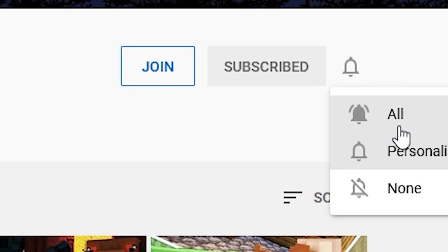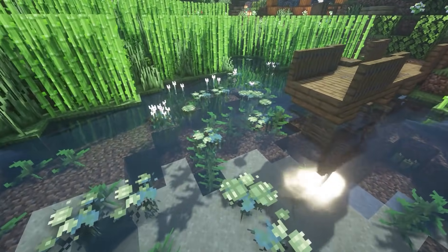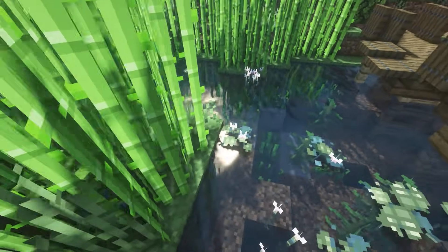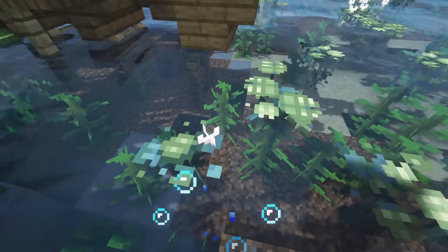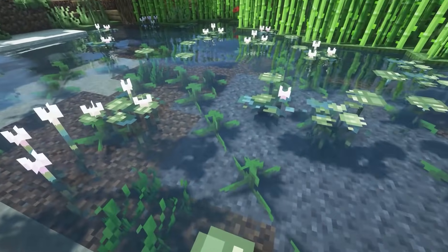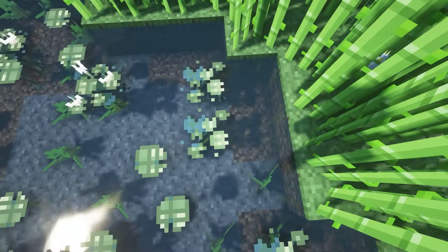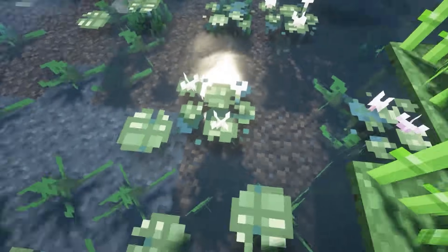So this first Minecraft resource pack is called Super Lilies. This switches up lily pads in the game around the swamps and just makes them look really cute. There are 13 variants — three colors of each — they're purple, pink, and yellow flowers, and they have some vines under them.